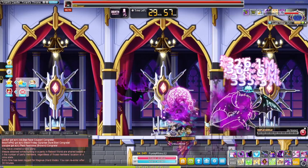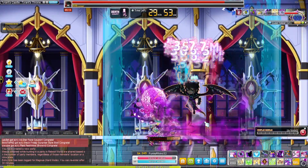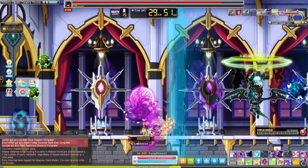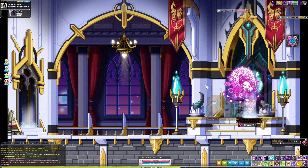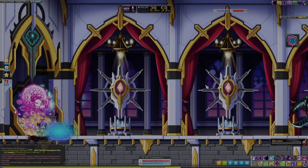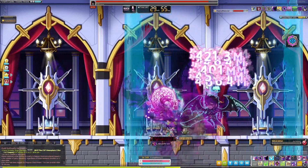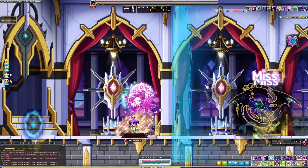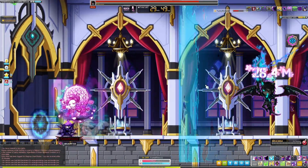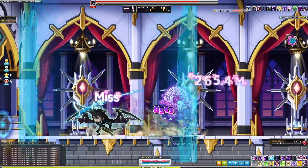The first video here has me at 91.15% Ignore Defense. As you can see, the damage here is pretty stable at 300 to 350 million per hit. The second video has me at about 96.74%, so 5.5% or so higher. As we look at this video of me trying hard Magnus, my damage is now sitting at a solid 400 million with the same everything else — same link skills, same Legion skills, same everything.